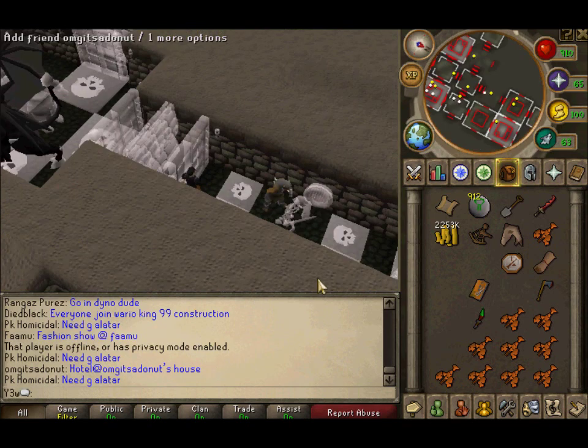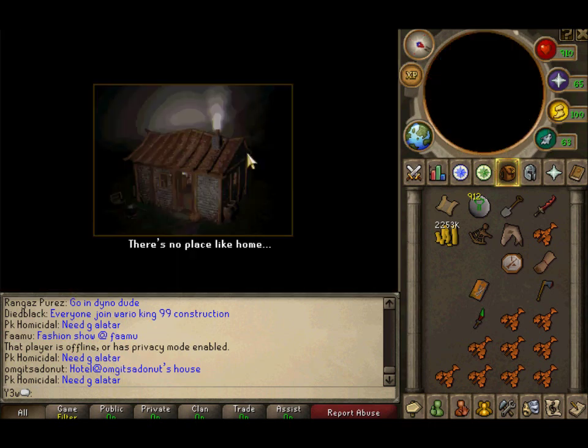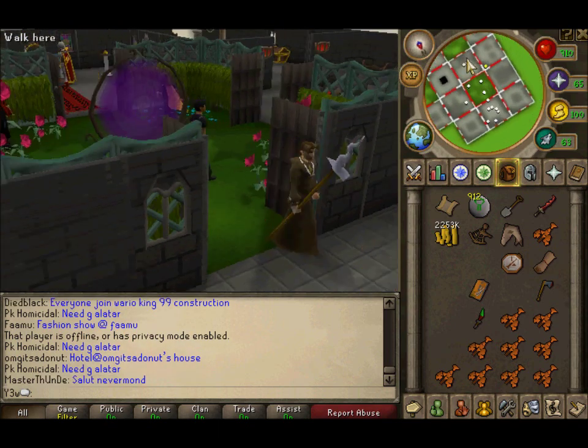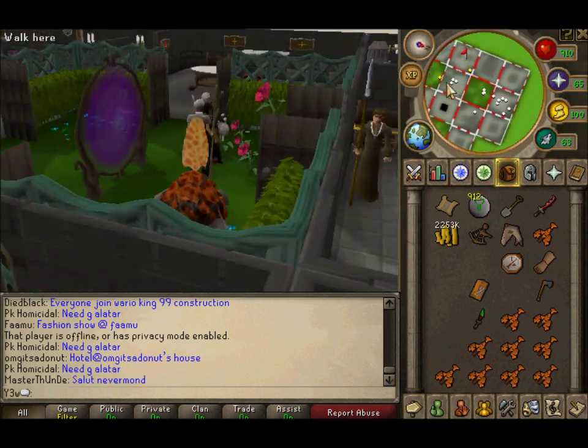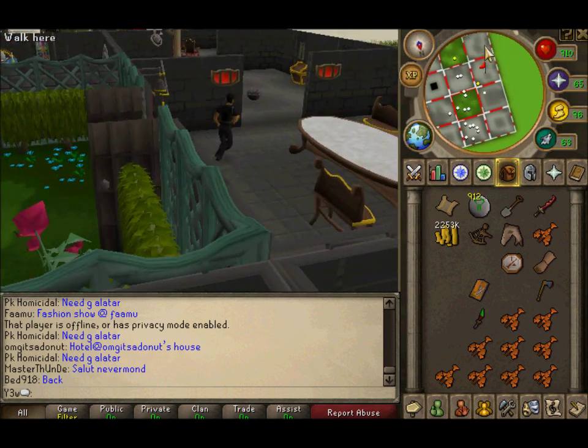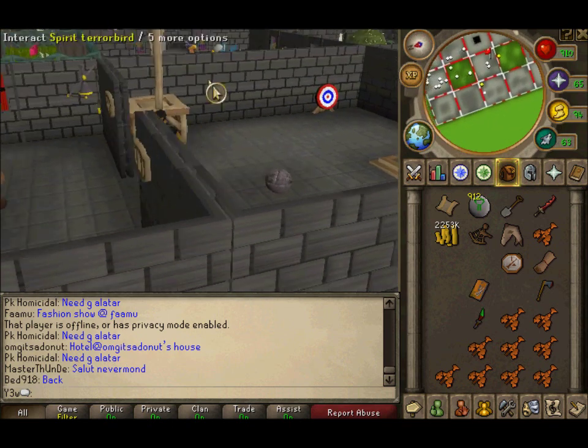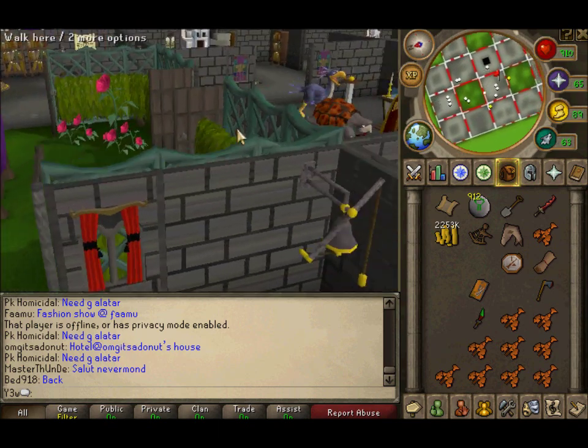It finally took me a long time to find a house and I apologize, but usually they're a lot faster than that. Then you just have to look around and try to find the portal to Canifis, which should be somewhere around here. I am laggy for some reason.